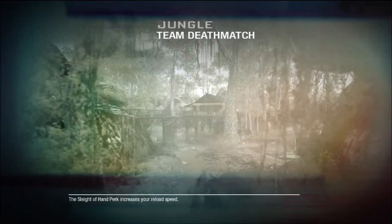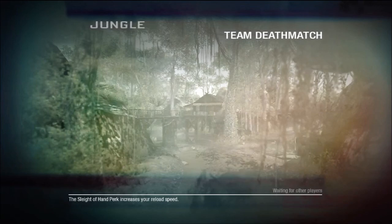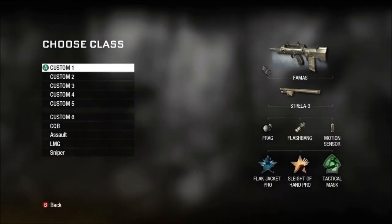Hello and welcome to my second commentary on YouTube. This is jungle team deathmatch, 42 to 3, and I get two blackbirds, a chopper gunner, and about a bazillion spy planes, like everyone should.